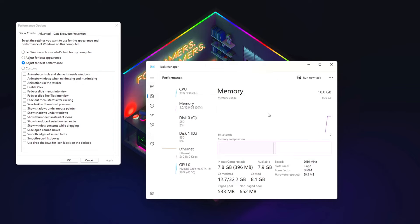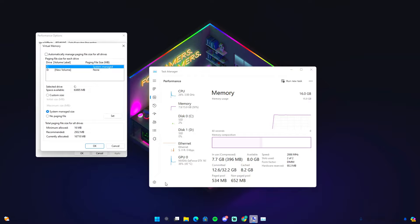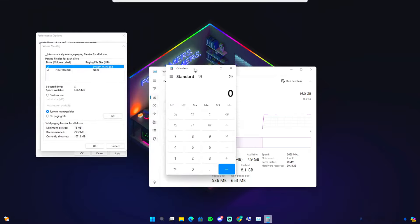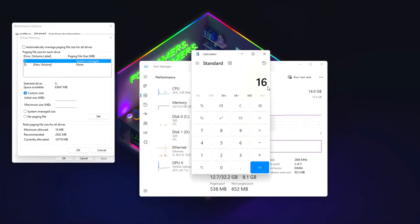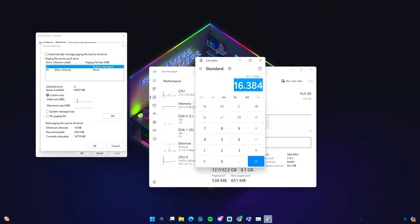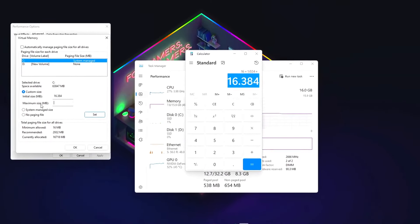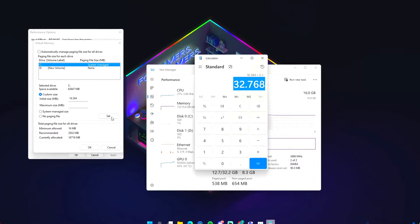The next step to get better FPS is adjusting virtual memory. Type 'performance' into the search bar and click on it. Open Task Manager, go to Performance, and click on Memory — as you can see I have 16 gigabytes of RAM. Go to Advanced, click Change, and uncheck the automatic management option. Open a calculator and multiply your RAM amount by 1024 — for me that's 16 times 1024 which equals 16,384.